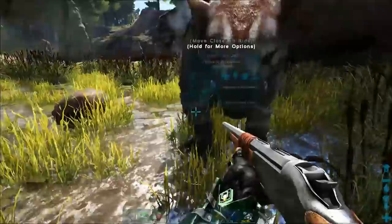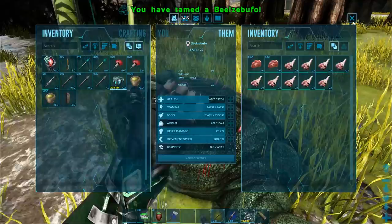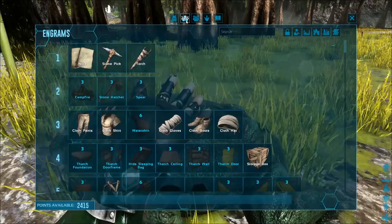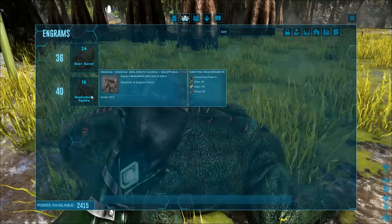Let's get this guy tamed up. It's really super simple. Now that we have one, we're going to go get a saddle. Their saddle is actually really simple to make — the Beazlbufo saddle: you can craft it at level 40. It costs 5 cementing paste, 95 fiber, 170 hide, and 30 wood, and it's craftable right in your inventory.